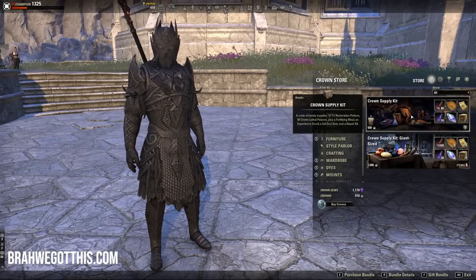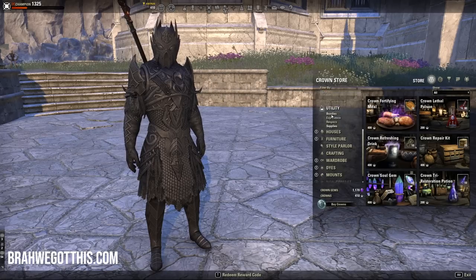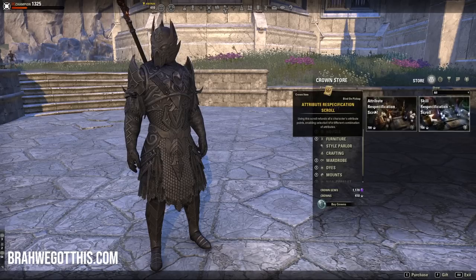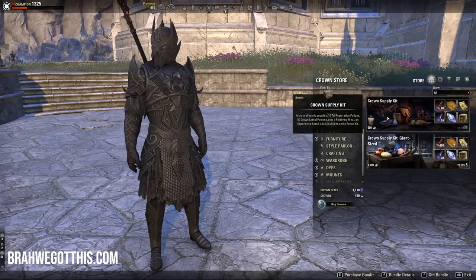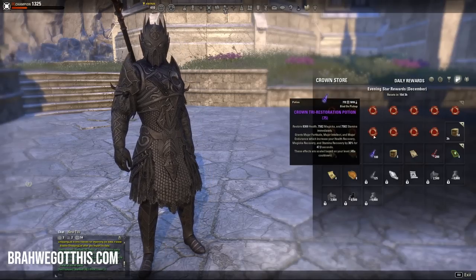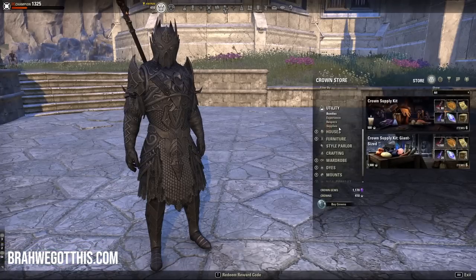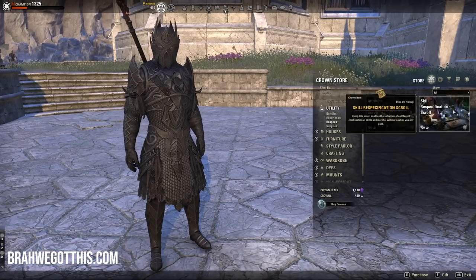Something else you should not buy: essentially every single thing in the Utility tab. You do not need Crown Supply Kits, experience scrolls, or respecs at all. The reason is you will get all of this through the daily rewards — meals, tripods, repair kits, instant clothing research, XP scrolls. You do not need to buy anything in the Utility tab.